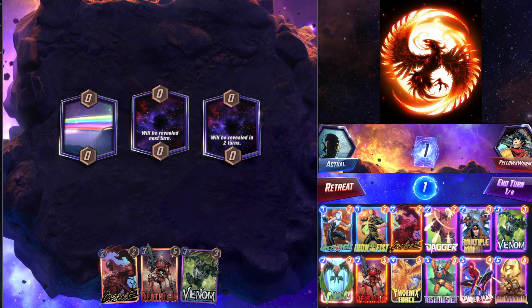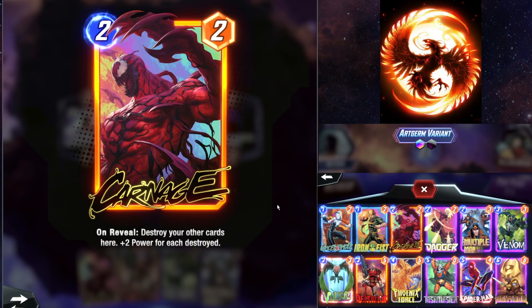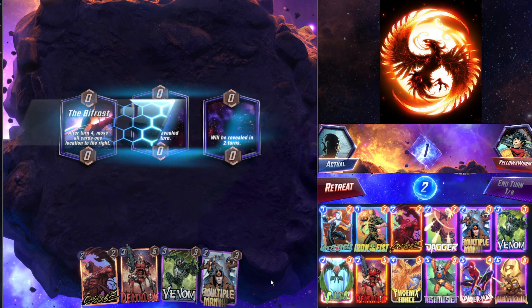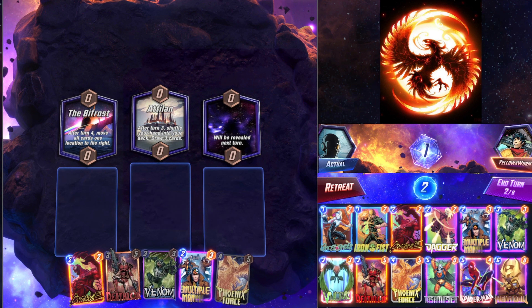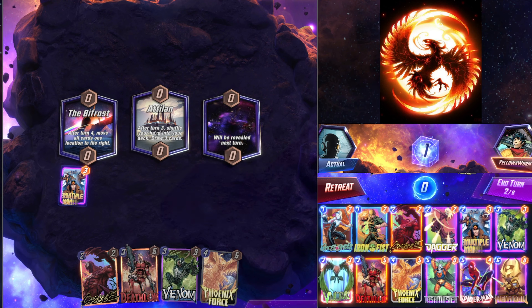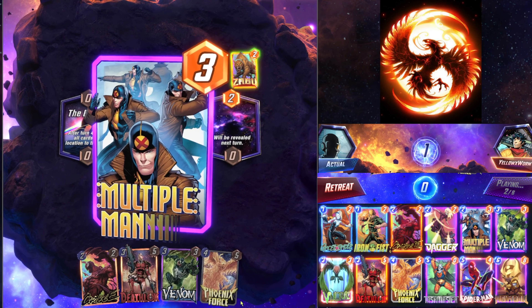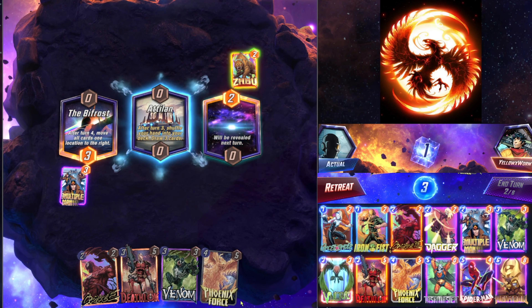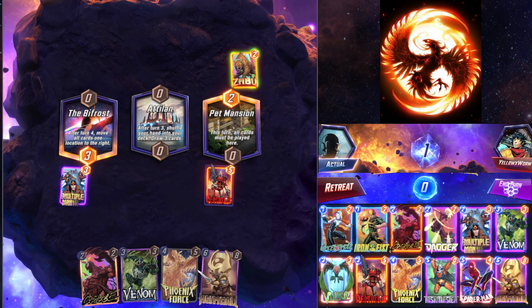I am also happy if Phoenix Force is good into the meta, because this deck runs some of my favorite variants — love that Carnage variant, obviously. That is heartbreaking. Sir, please Storm Adeline. Please get it out. We don't want it here.